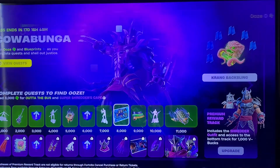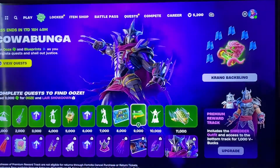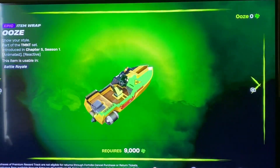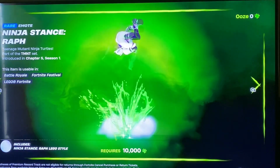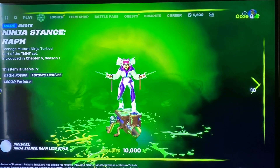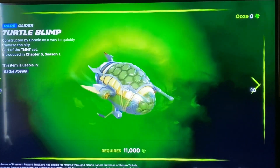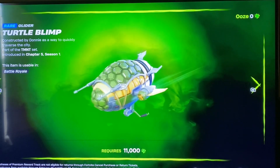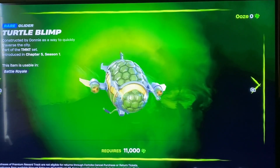Ninja Stance for Mikey. We got the Out of the Bus loading screen, the Ooze Gun Wrap — a little sloshy, you can't really see it on the boat. Ninja Stance for Raph. And then the Turtle Blimp. I don't know everything about TMNT, but I'm sure this does play into effect at some point.